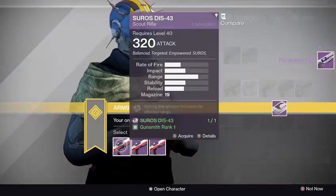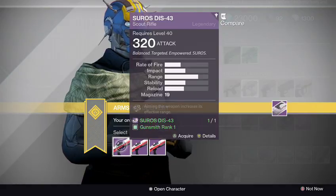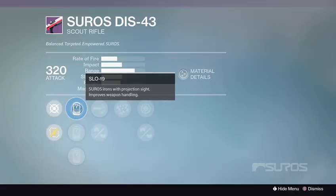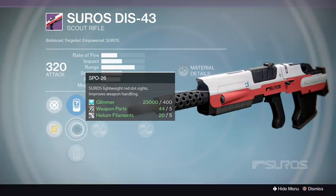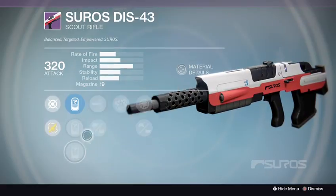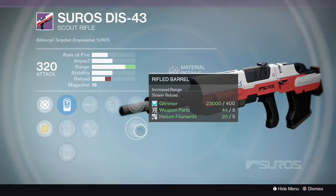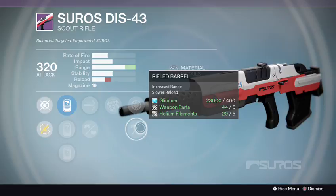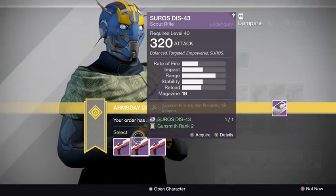Back to one of my favorites — the Soros line — this is the DS 43 Scout Rifle. Let's check out rank 1. We always look for good sights; one of my favorites is the SPO-28. This one comes with SLO-19, SPO-26, and SRO-37, with High Caliber Rounds or Feather Mag, Rangefinder, Snapshot, and Rifle Barrel. My nephew just walked in — yes, I like this one because he can't talk back yet!